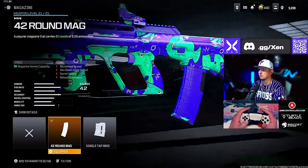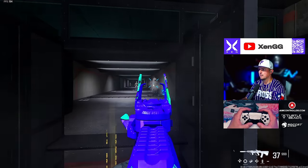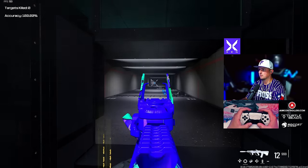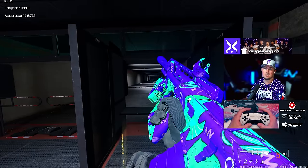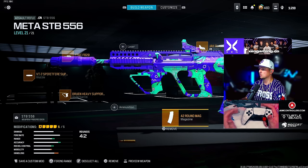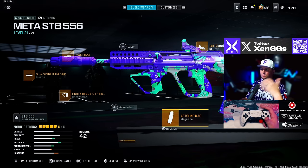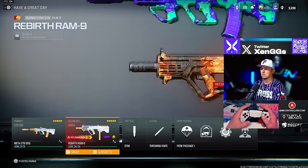For the STB 556 we're going with the VT7 Spirifire Suppressor, the FTAC FB20 barrel, the Bruen Heavy Support Grip underbarrel, the 42-round mag, and the Jack Glassless optic. Very controllable recoil and solid TTK. It only comes with the 42-round mag so you've got to be careful — very solid for solos and duos, decent for trios, and probably not ideal for quads.